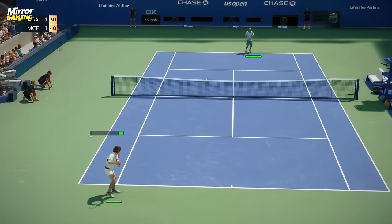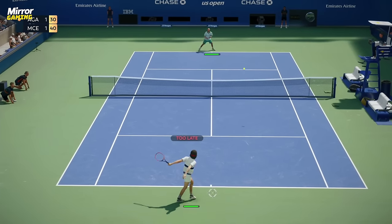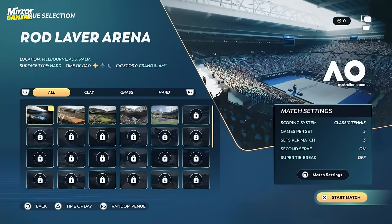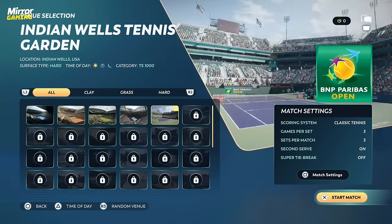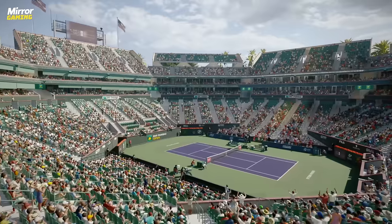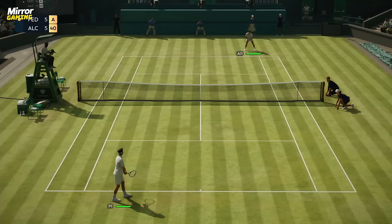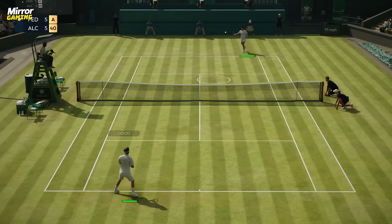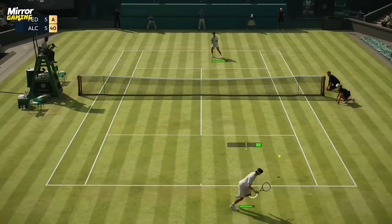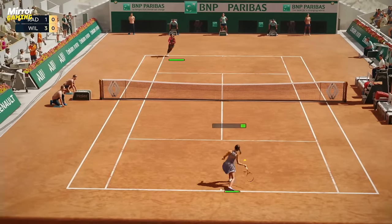The power of the current-gen consoles shines when it comes to the court surfaces, with slide marks, foot marks, and other blemishes on grass and clay surfaces looking particularly impressive. Top Spin 2K25 will feature 48 tennis venues, including Wimbledon — which was missing from Top Spin 4 — as well as Indian Wells, Roland Garros, the US Open, and the Australian Open, with more venues to be revealed closer to launch. We had the chance to experience an exhibition match at each of the venues listed and they all looked superb, and players will also be able to experience all of these venues at night in the final release version.